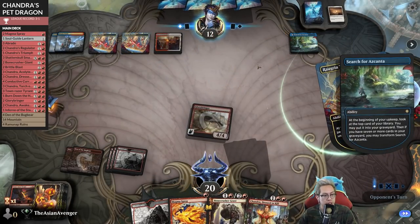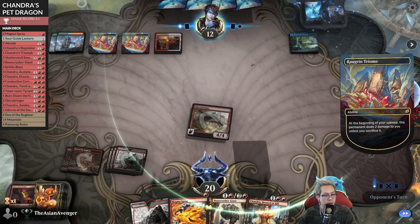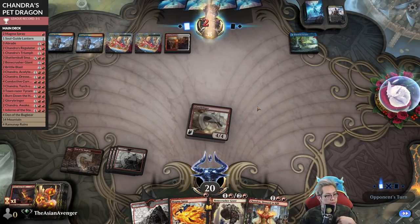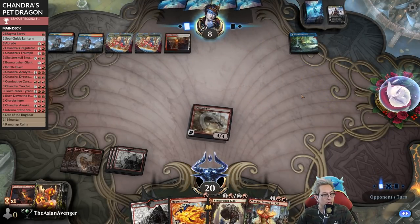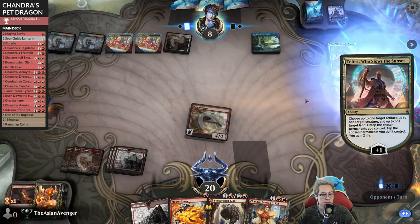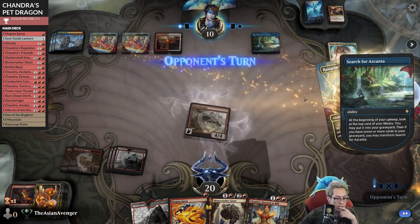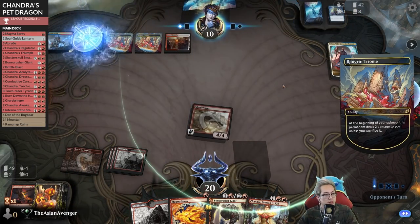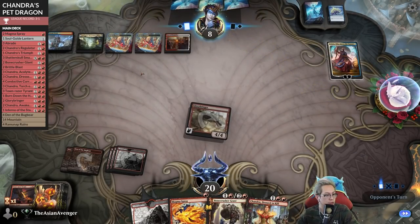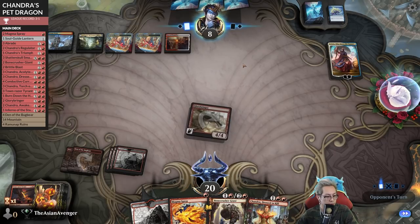If they stack it the other way they could technically flip this content without taking the two, but with the way it's currently stacked I think it might be a tad bit late. They're down to eight - if I could draw something there's no one draw that gets me out of this. They flip, get a new land, take two more - three, six, seven. They potentially go Magma Opus - untap to Faerie, go back up to ten, kill Glorybringer, get a body, draw two cards. Looking pretty good for them.